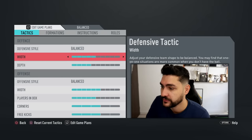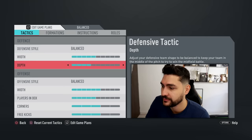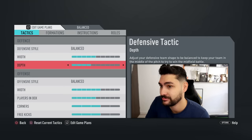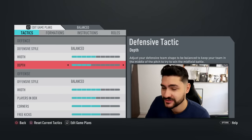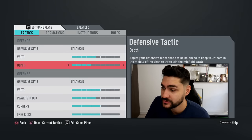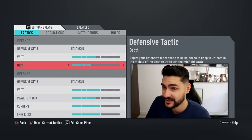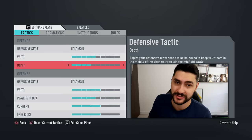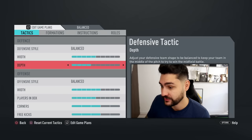We've got balance here as the standard option for the balanced game plan — this is what I recommend. Team width should be on 5, 6 max in defense; 5 is optimum. Team depth — you know this year players are very fast, and if they get past your defender line you're done. This is why depth, even in balanced, should be 3 to 4. Most likely 4 is the best option because you don't want to risk the opponent's strikers getting behind your defender line very easily.